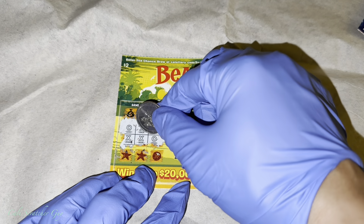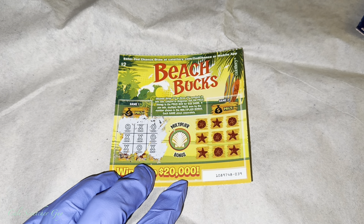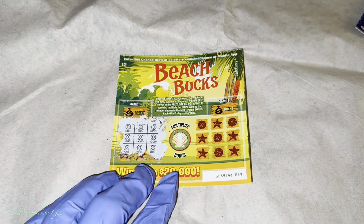Tic-Tac-Toe. Let's see if we can get an O here, an X here. And it is an X. An O — those are what we're looking for, but they're at the wrong spots. So we got nothing. I don't see anything. We got nothing, guys. Let's move on to the next card.